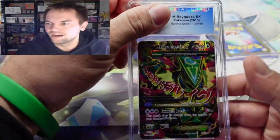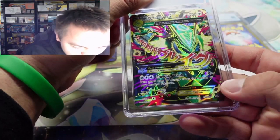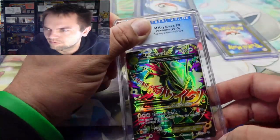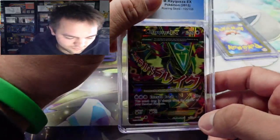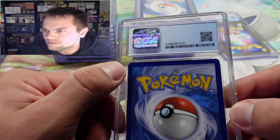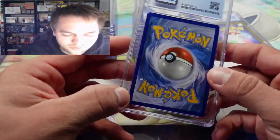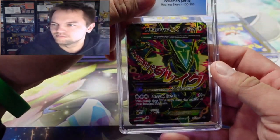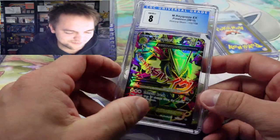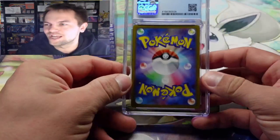We got the Mega Raichu EX full art. The centering looks a lot thicker on the right side and maybe just a little whitening in the corners. I would guess maybe a nine. All the way down to an eight — that's unfortunate, but it's still an awesome card, I'll take it.